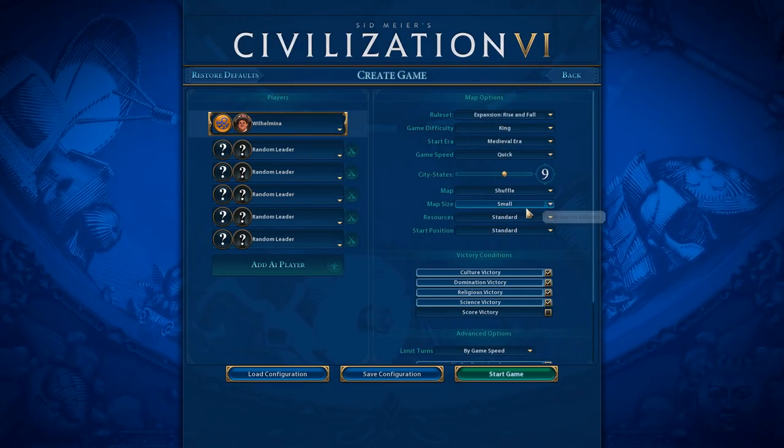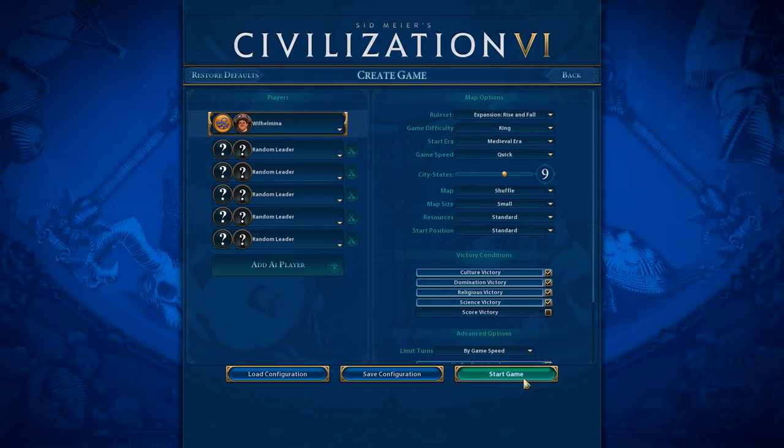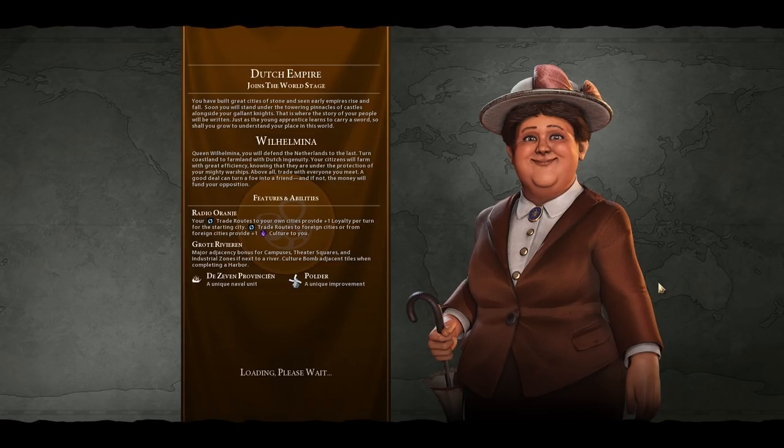We're going to start in the medieval era, and the Renaissance era is the next one on the list, so hopefully we'll get to build some of those unique units. We'll definitely check out the polders and the trade routes and see how things go. For the other players I'm going to leave them on random with a small shuffled map. I've taken off the score victory — it doesn't make any difference with only 150 turns. The game intro narrator says: turn coastland to farmland with Dutch ingenuity, your citizens will farm with great efficiency under the protection of your mighty warships, and above all trade with everyone you meet — a good deal can turn a foe into a friend.